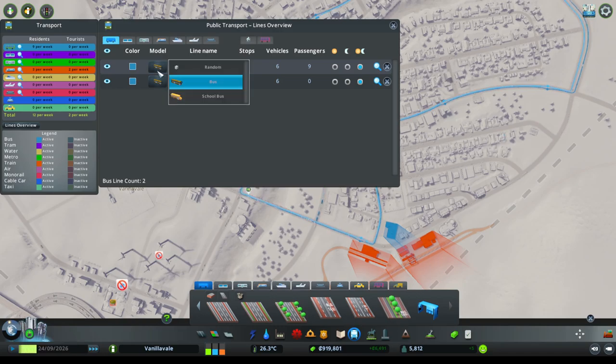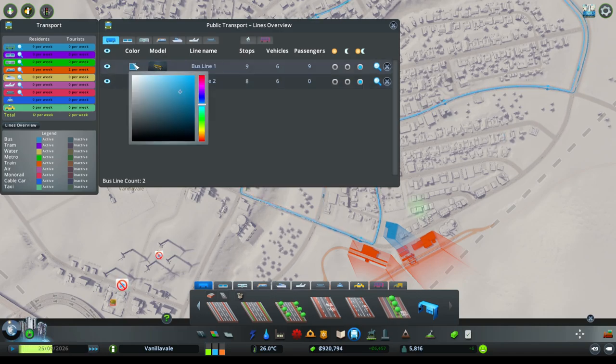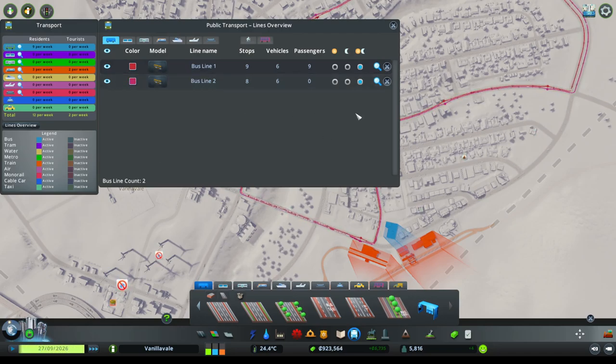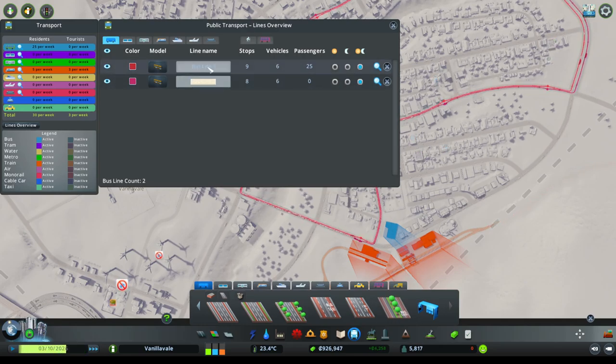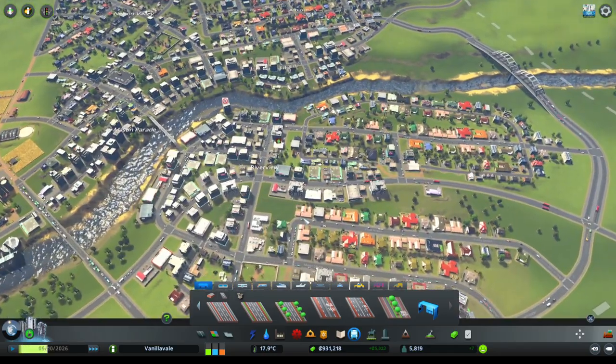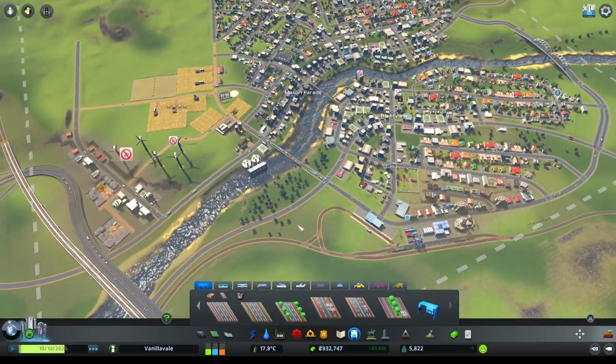Our very first bus route! Let's look at these lines - Bus Line 1 and Bus Line 2. I want to change the color so it's like the red line - slightly pinkish to represent the first loop. We'll just call it Line A and Line 1, and Line 1 Reverse. There we go - our very first public transport is operating!